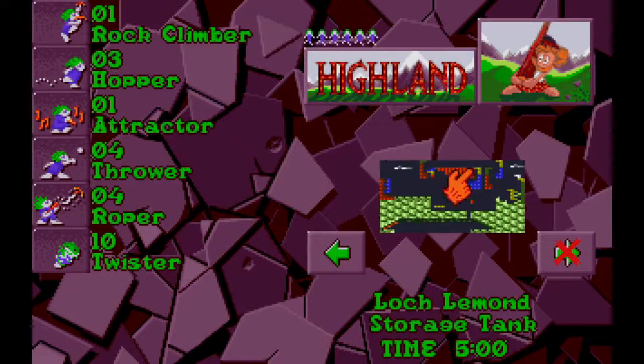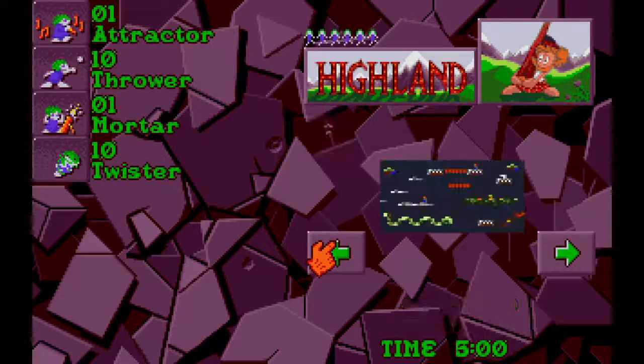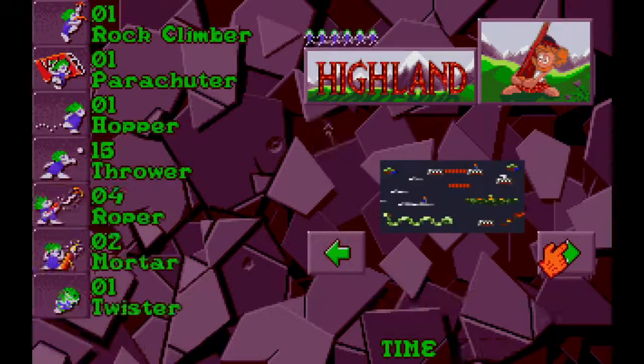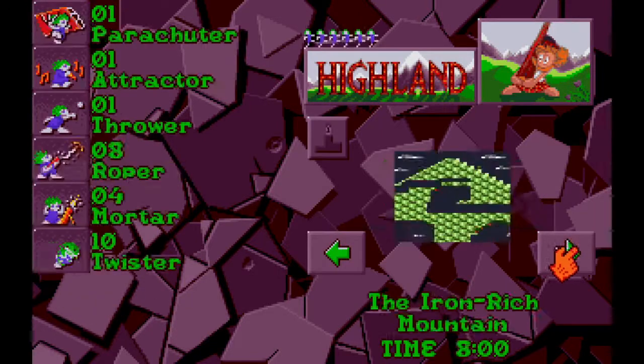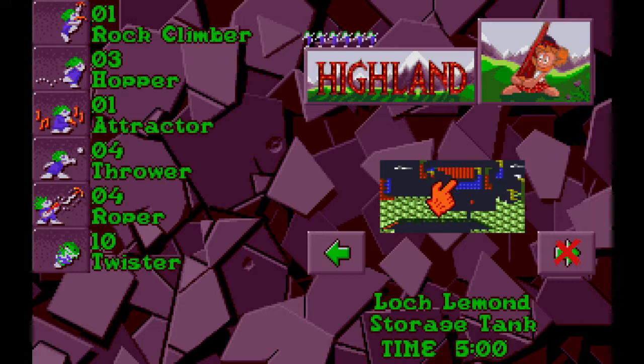So I think this next one is the last level of Highland — Lock Lemon Storage Tank. Maybe I'm wrong. Maybe this is like number nine. Two, three, four, five, six, seven, eight. This is actually level eight. When I thought that was level eight it was actually level six. So we've still got a while yet for Highland. I think I could do another level.